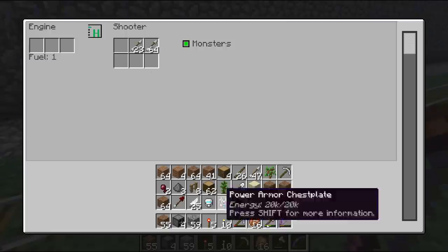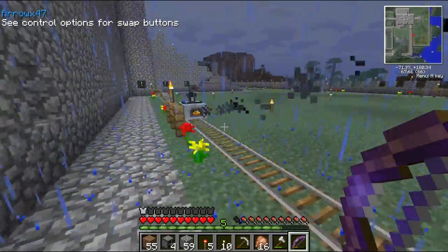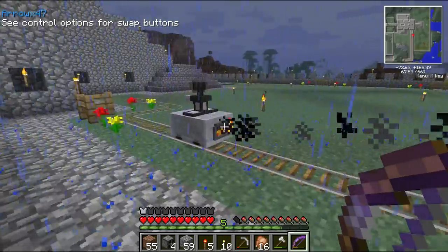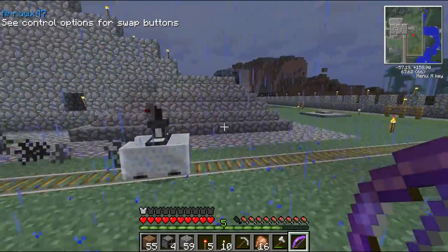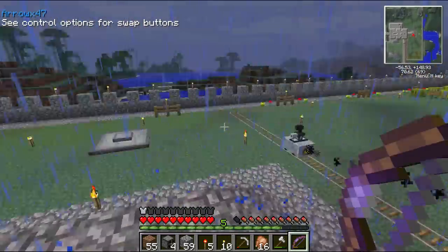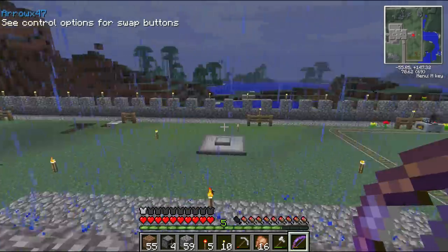If I put coal into this guy — or jungle wood — you'll see he'll go around and shoot anything he sees. Any kind of enemy that comes into sight. It's daytime so nothing is spawning right now, but it's basically like it'll shoot bow and arrows — toom toom toom — with a bow and arrow, and it's quite useful.